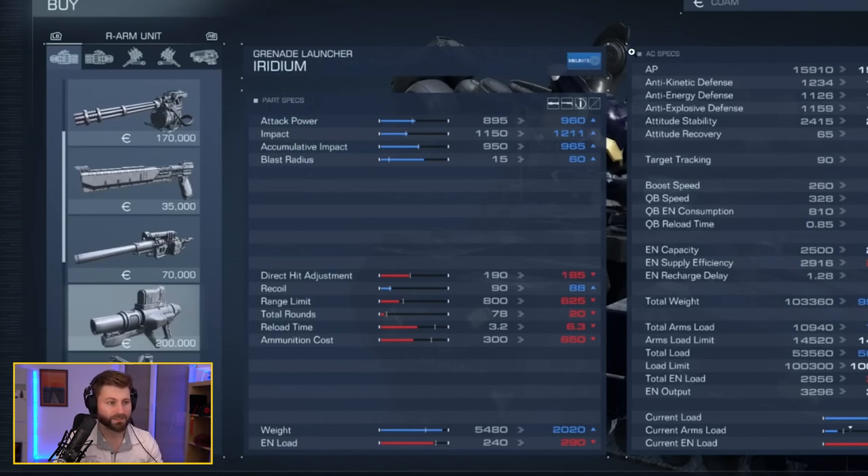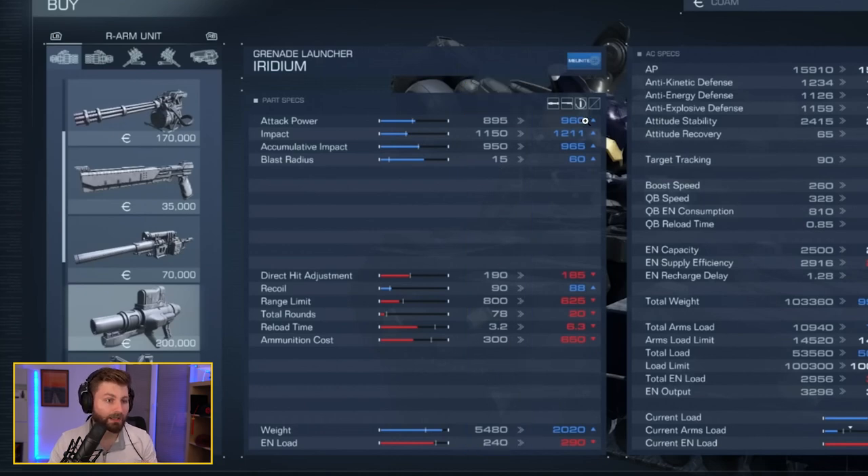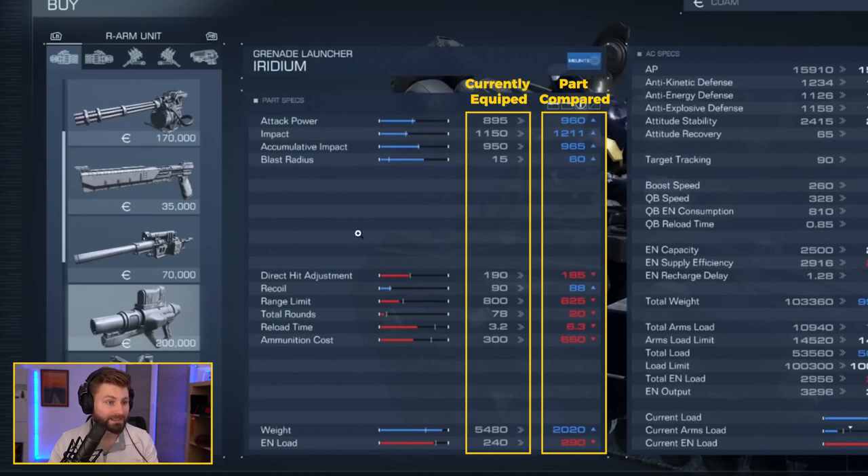Moving down to the part specs — there are two different boxes: AC specs and part specs. Part specs are specific to whatever unit you're looking at, while AC specs show your overall build. On the far left is whatever spec you're comparing; the gray column shows what's currently equipped, and the far right shows the stats of whatever you're potentially swapping. Blue means increasing, red means decreasing.